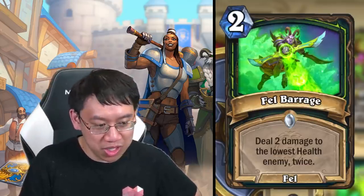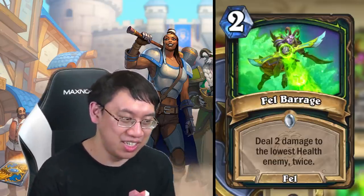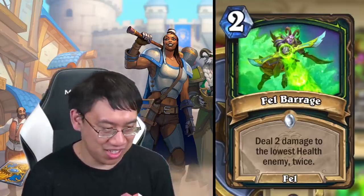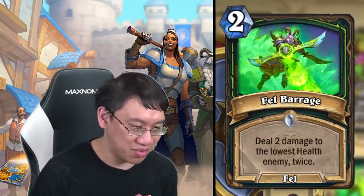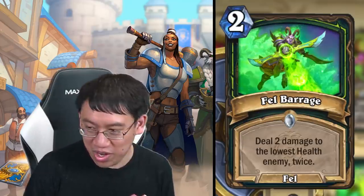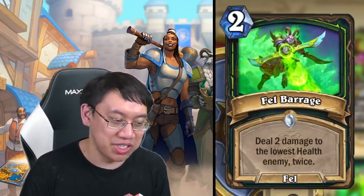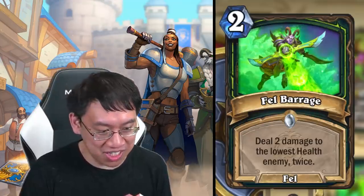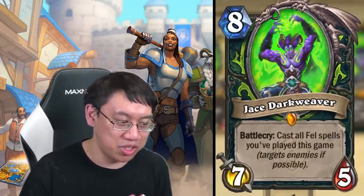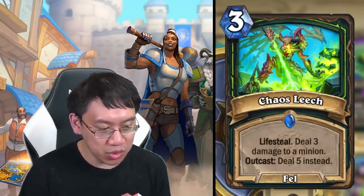Fell Barrage: two mana fel spell, deal two damage to the lowest health enemy twice. It's almost like a mini Consecration for half the mana. If your opponent has just one four-health minion, Fell Barrage kills it as well. If your opponent doesn't have any minions, this will just deal four to face. If your opponent is almost dead and plays a big taunt, this deals four to face — making it a possible finisher with Jace.